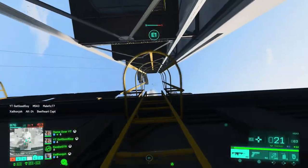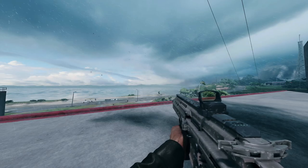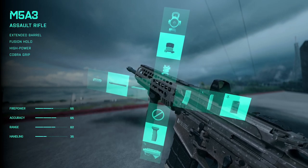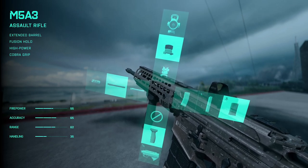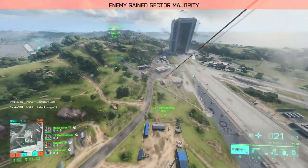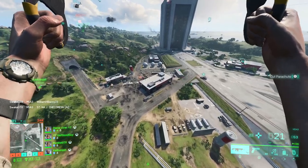So what are the best attachments to use for the Plus System? I have found that the extended barrel, giving you a little bit of extra accuracy and range, is extremely useful. My personal preference of sights is the fusion hollow, although using the hybrid sight is definitely a good idea if you want to engage at slightly longer ranges. Using the cobra grip for that extra accuracy and range is a must, and I always prefer the high power rounds — they give you just that little bit of extra damage. If you run out of ammo, you can switch to the standard issue or the close combat mag.